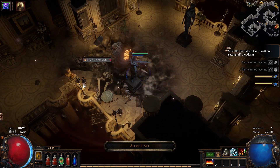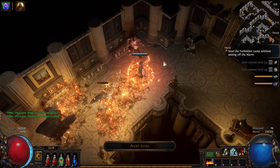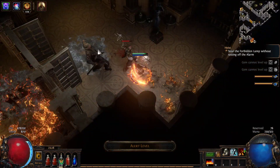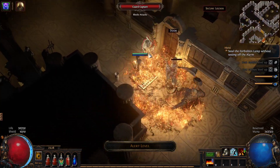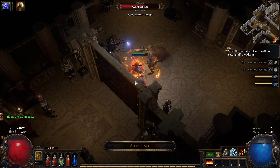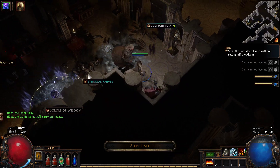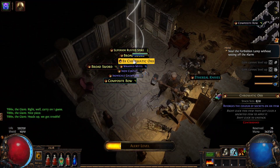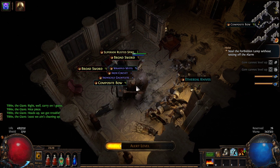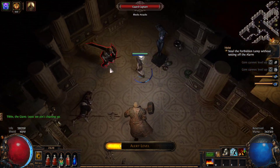We can kill them no problem — the alert level will not go up. There are some doors over here and a mechanical chest. 'Begin brute force' — he just runs through the freaking door! That's really cool, instead of lockpicking you just run through the whole thing. That is awesome. I don't want any of this stuff, I'll just keep walking.